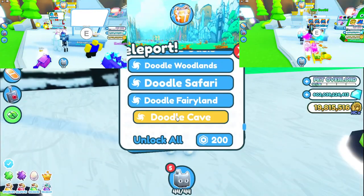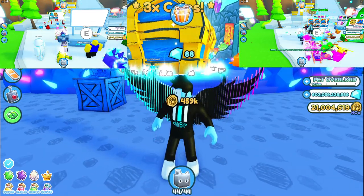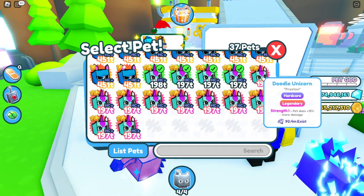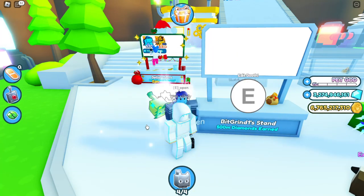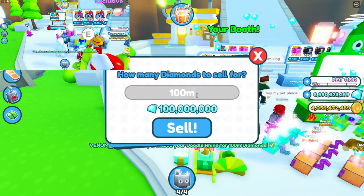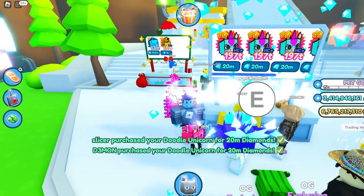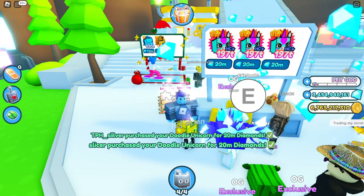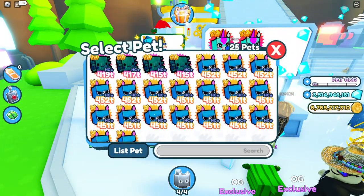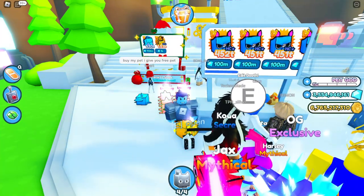If we wanted to be really OP we'd keep the dragons too and sell them for around 5 million each, but for this video we're just keeping unicorns and above. We just sold out over here, so let's put more in: 1 through 12 at 20 million, sell. On the other account, everyone's buying up these as well. We now have 8 billion on this account, which is absolutely crazy — they're just buying them all up!